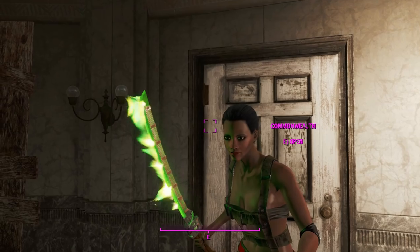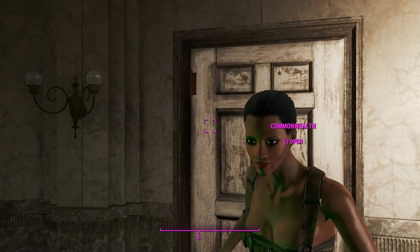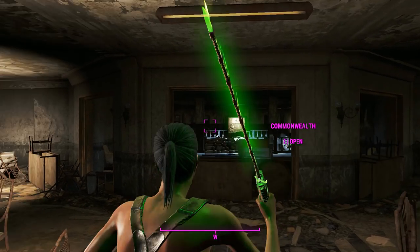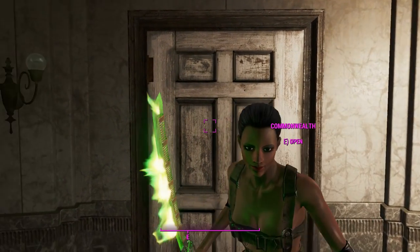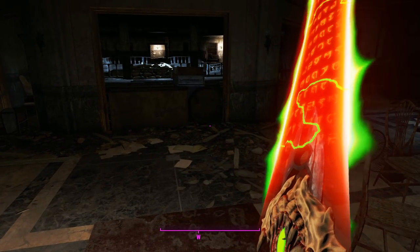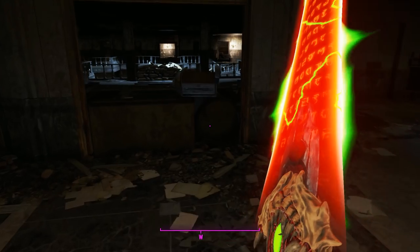Moving on to the last plasma blade — yep, it's a shish kebab but with plasma and green flames. As you can tell that blade is completely energy now and there's no physical metal thing anymore, so that is why it ceased to exist when we attach that upgrade.